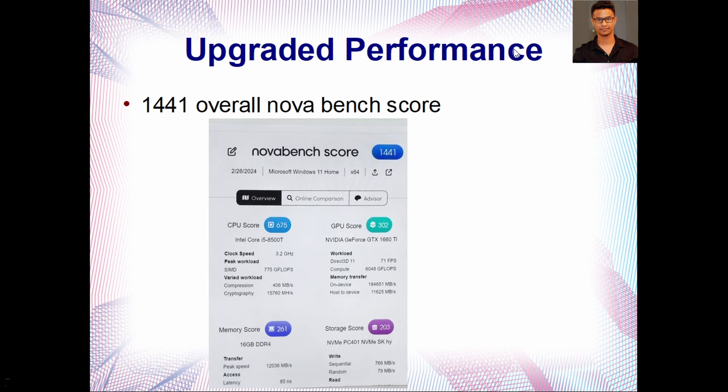This is another benchmark score from NovaBench. This one doesn't only test the CPU and GPU — it tests all the other components as well. The CPU score is 675 and GPU score is 302, though the GPU score is not doing it justice and should be a lot higher. The memory score is very good at 261 — normally I get around 200. And the storage score is also decent at 203. This is the SK Hynix NVMe the computer already came with. If you put a Western Digital Gen 3 or Gen 4 NVMe in there, you'd probably get around a 300 score, though it's not super necessary — the included NVMe is enough.